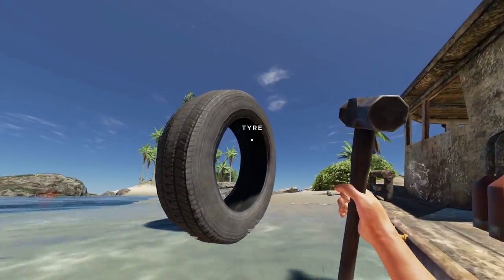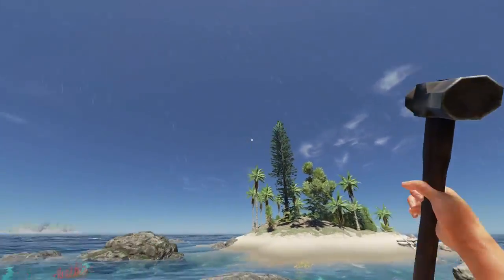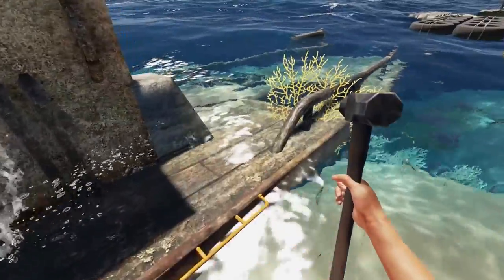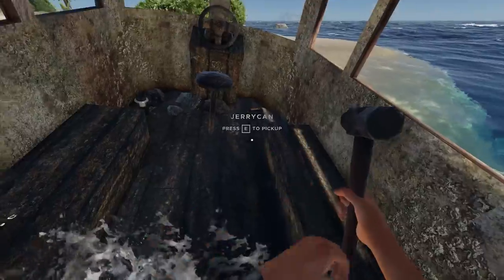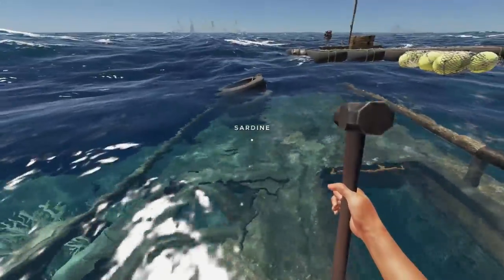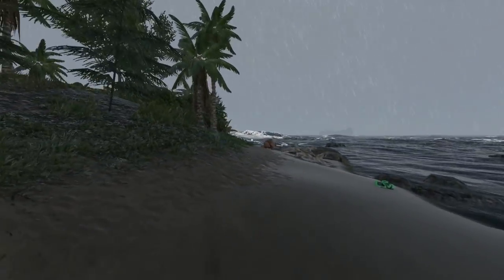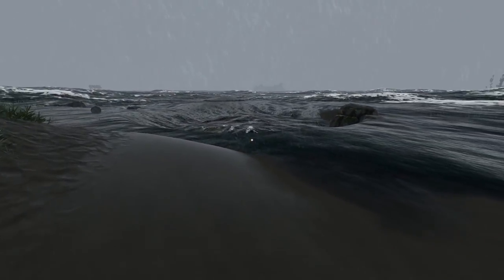While we're here on this custom island, I'm going to take a quick look around. Lovely weather — good timing. Hopefully there's some decent loot around here. Lantern, three jerry cans, a torch, and another lantern. Got some clay. And look at the waves — they're massive. Got a bit of a storm coming.